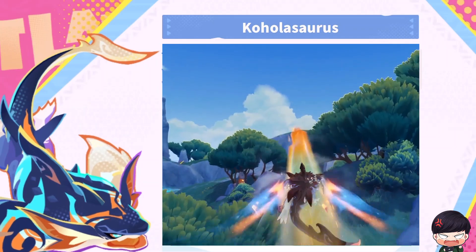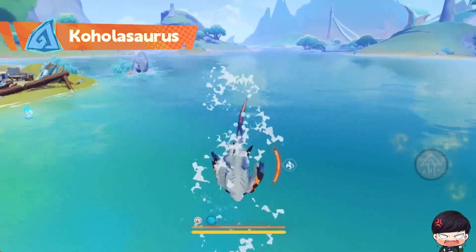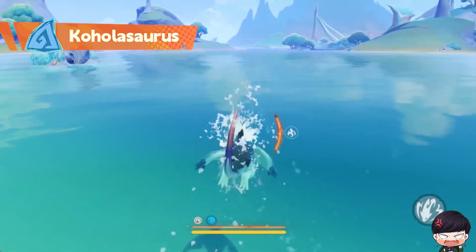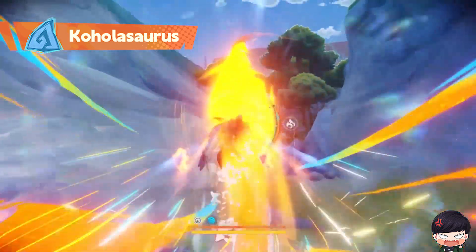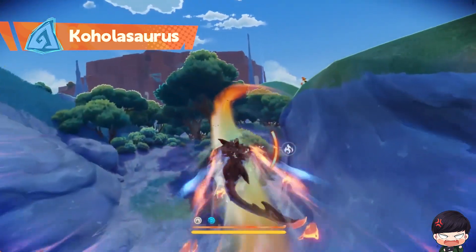Tepetlosaurus are your best friends when you need to travel on water. They're fast swimmers who can leap high into the air to avoid obstacles. Hold the sprint button to dash forwards. They can also travel at high speeds along spirit ways.